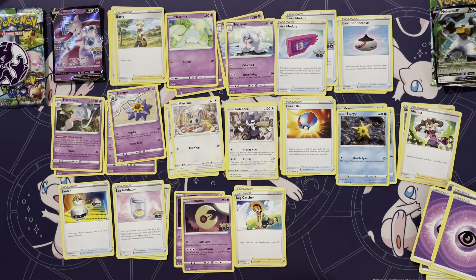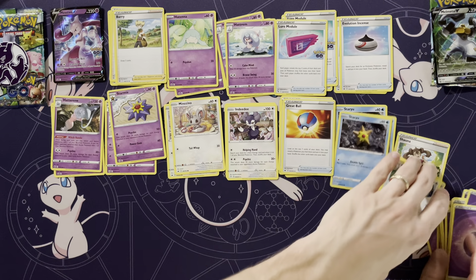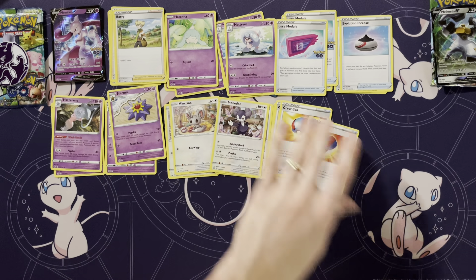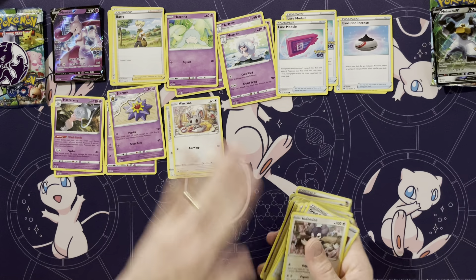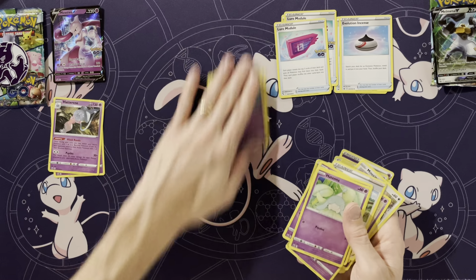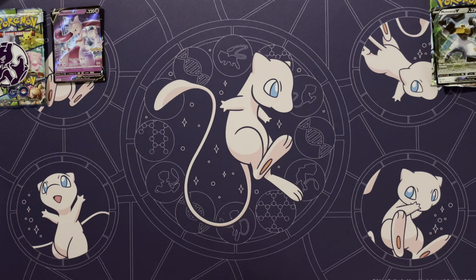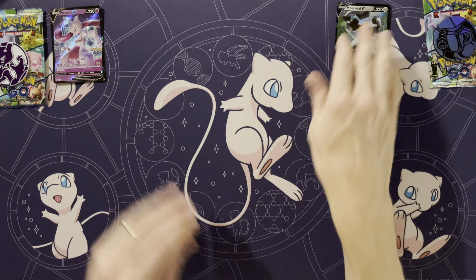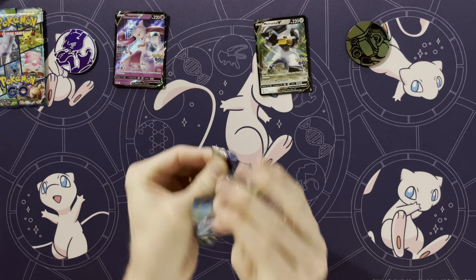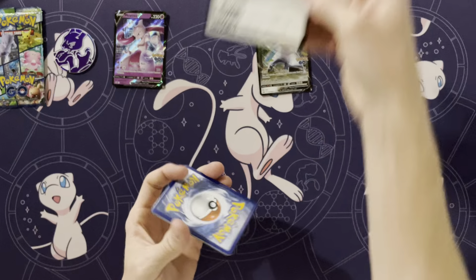Moving on to the packs. I do like the fact that they included some packs - usually with these theme decks you don't get any - so it's nice that they decided to give some. I'm not really expecting anything out of just two packs, but surprises are always welcome. Starting with the Melmetal deck pack - it would be neat to get a Melmetal V-Max to go with that Melmetal V, but I think the likelihood of that is not very high.